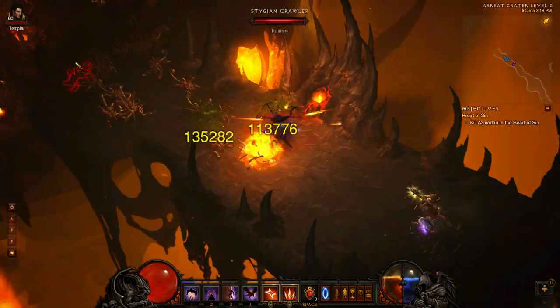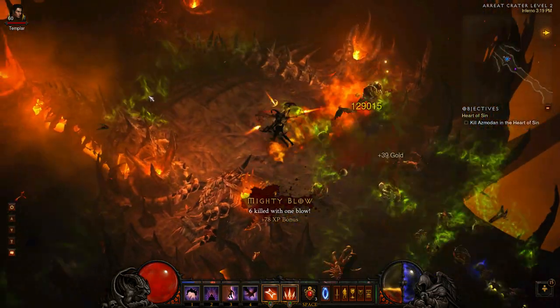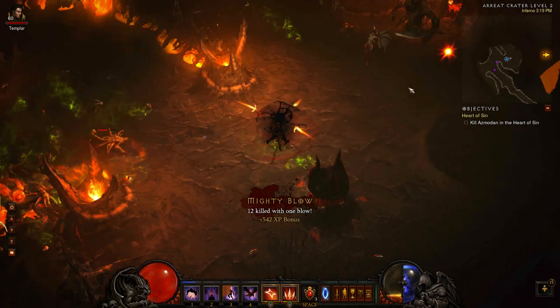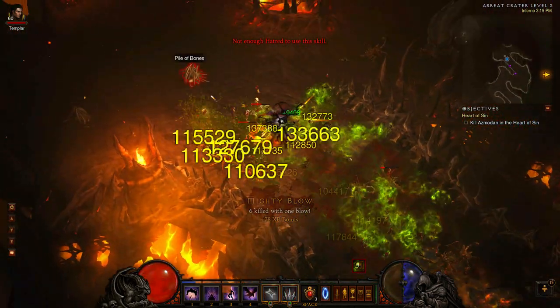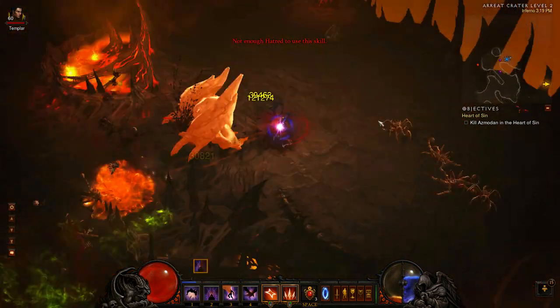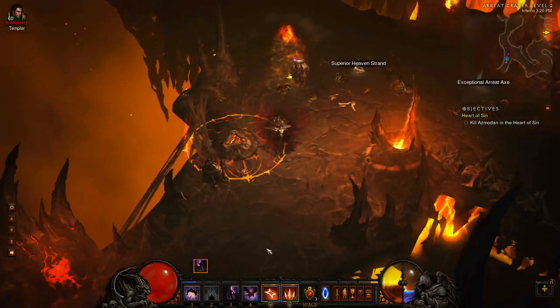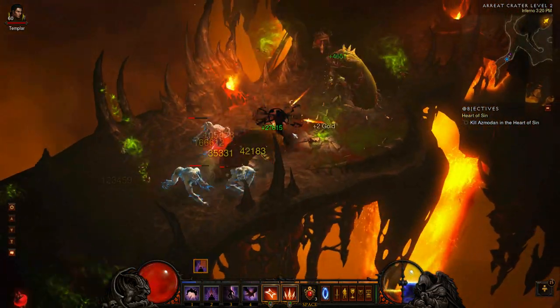My Cinder Strafe spec has more in common with melee specs than it does with ranged demon hunter specs like Roa's, so we'll see how well it works out for me at the end when we do the math for the run. It's also worth noting that times can vary per run by quite a bit depending on things like shrines and elite affixes, so one run is really only good enough for a rough idea of potential. I'll put a link in an annotation to my Cinder Strafe farming build in case you want to check it out in more detail.